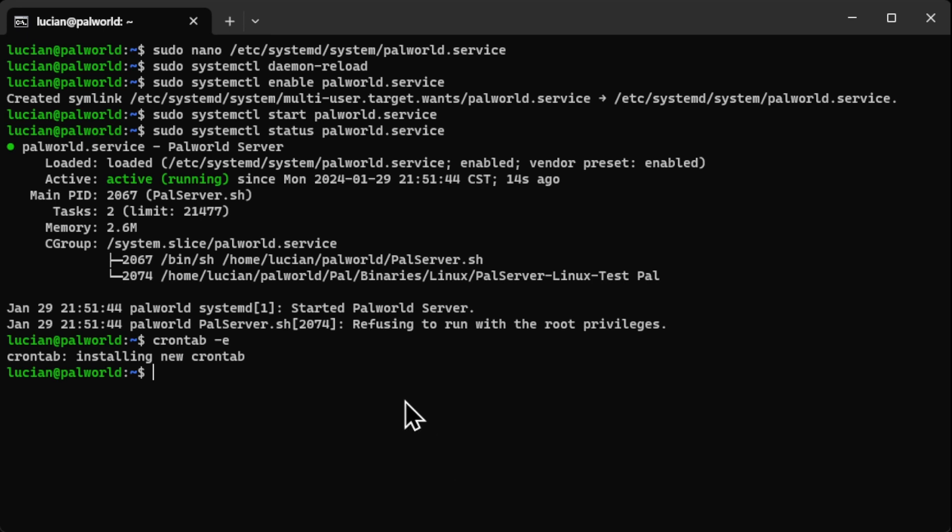Once you're done, do Ctrl+X, Y, Enter — and that's it. The server will now restart every 12 hours, and if my actual Ubuntu server crashes, the game server will come back up automatically without me having to worry about anything. That's going to be it for this video, hope you guys enjoyed it, and I'll see you on the next one.